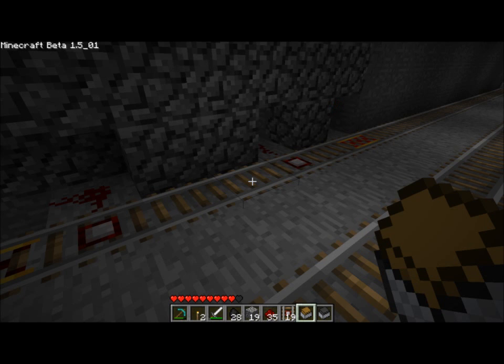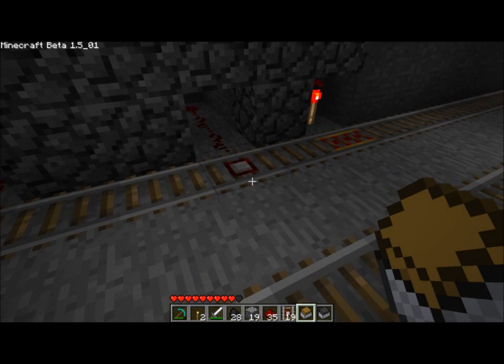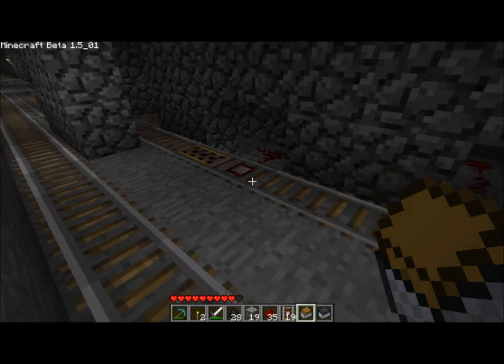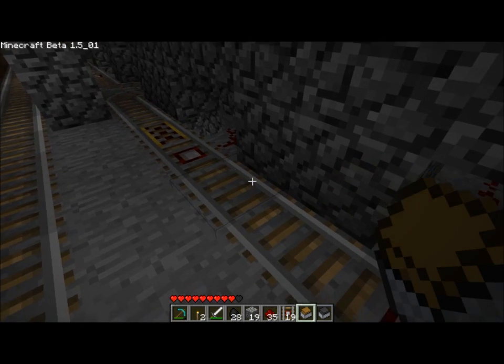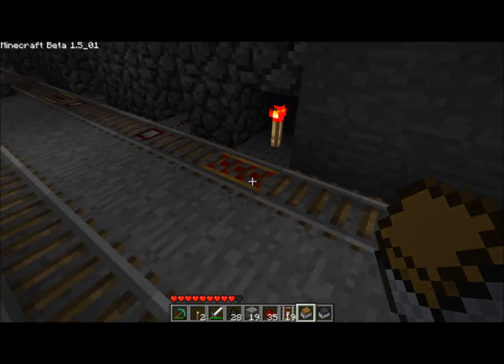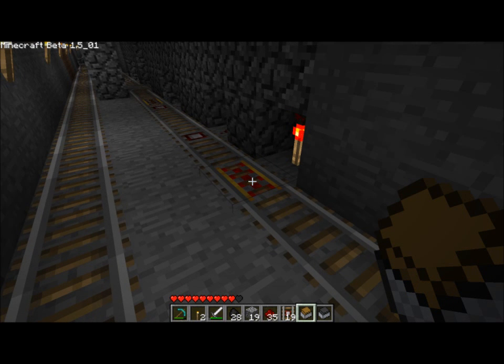You were able to put a pressure plate around a corner, and a wooden pressure plate would be triggered by anything, and a stone pressure plate would only be triggered by something with a mob in it or a character. That was all well and good, but with the introduction of the new detector rails, it's no longer possible — kind of a problem, especially if you're trying to build something like a storage cart depot.